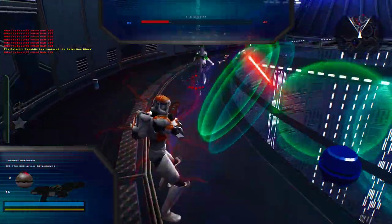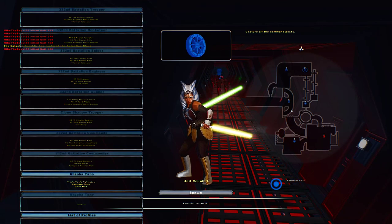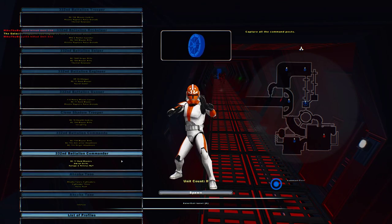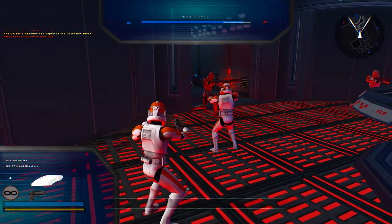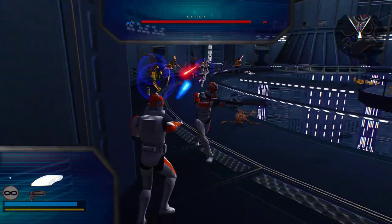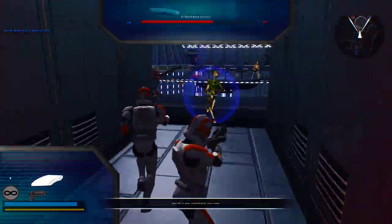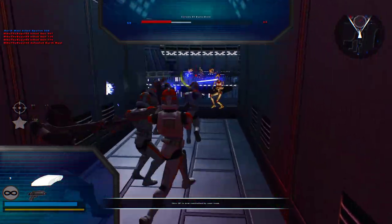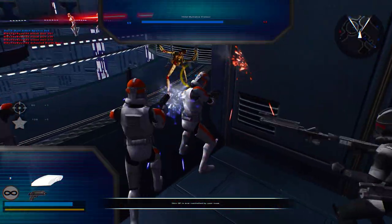I wonder what else you got. We're not gonna play as Ahsoka Tano again, but this 332nd Battalion Commando looks pretty sweet. We have the upper hand — Orbital Strike. I'm not sure if the Orbital Strike works on here. So I killed Darth Maul with that — that's a big help for us.